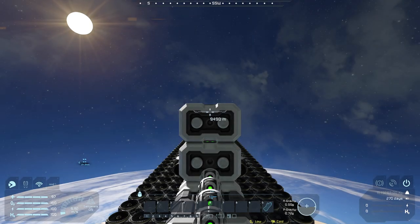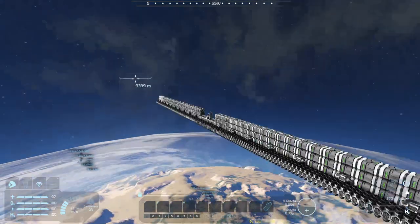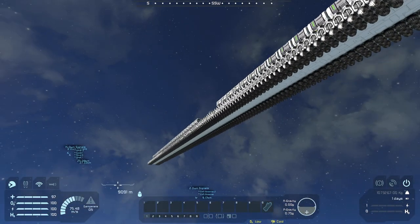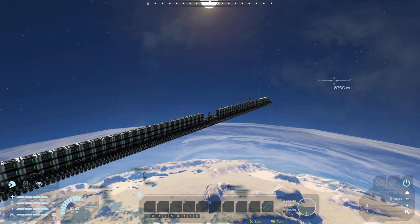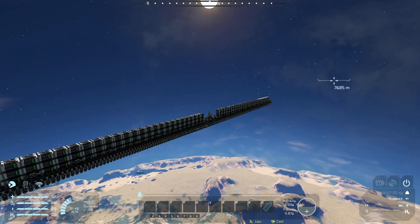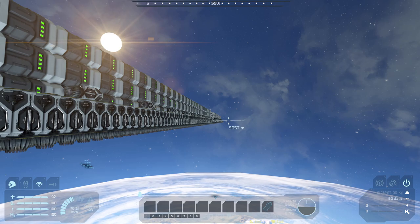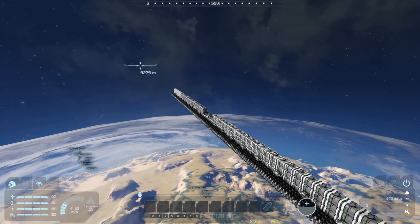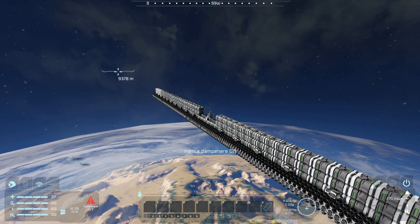We passed the atmosphere and are dropping speed significantly. I don't think we'll make it past the gravity well. We're just dropping now, though the thrusters are starting to come back on — you can see the speed dropping a bit. It looks like around eight kilometers or eight thousand meters is the dead zone where atmospheric thrusters won't work anymore, and we are nowhere close to escaping the gravity well.